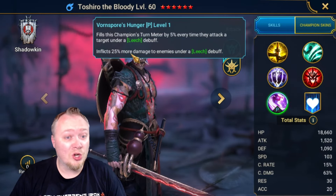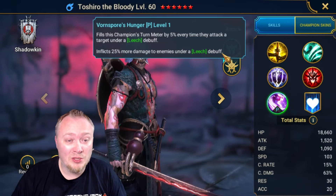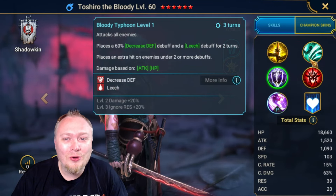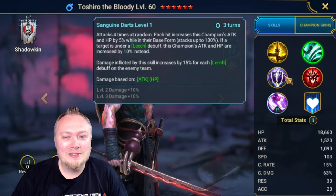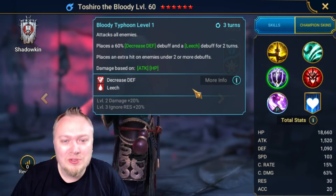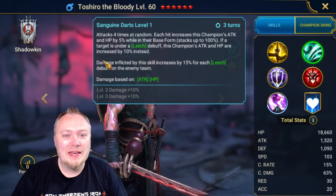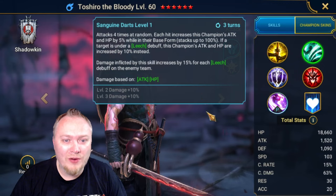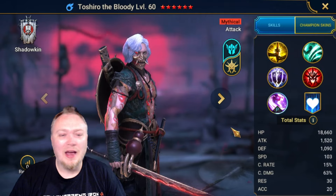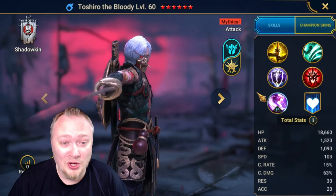He inflicts 25% more damage on enemies under a leech debuff, and he does that in his kit on a three-turn cooldown. If we prioritize this ability, he's gonna apply decrease defense and leech, then get all the scaling buffs — permanent buffs for the whole fight. I just think, how can this guy not be amazing? And based on the thumbnail, you know he's gonna be good.